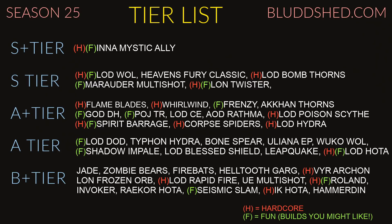Up next we have Whirlwind Barb, which is definitely hardcore friendly. You can use Stone Gauntlets on this build, and it's easier than ever to keep up Wrath of the Berserker full time because we have more cooldown from the Legendary Soul Shard mechanic.